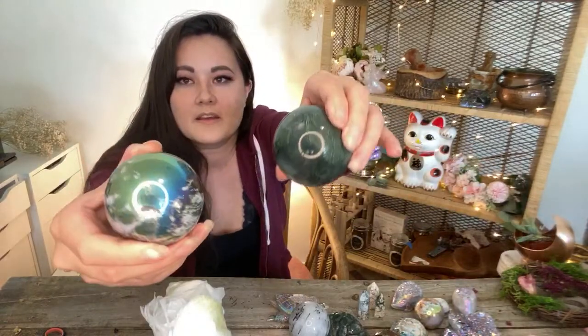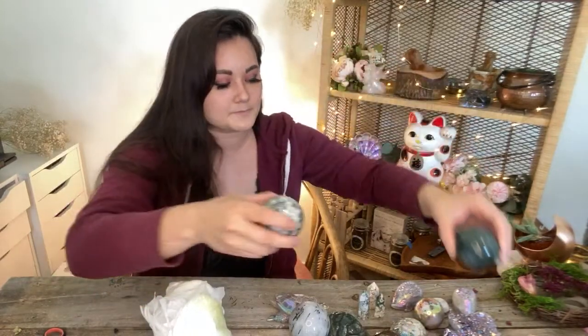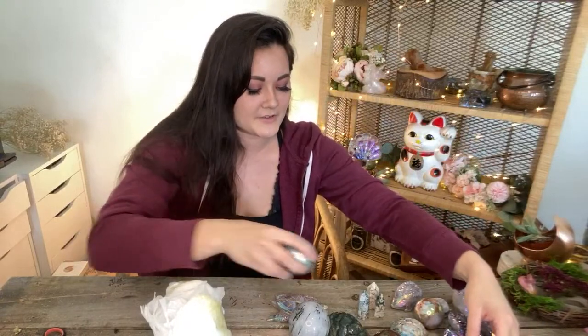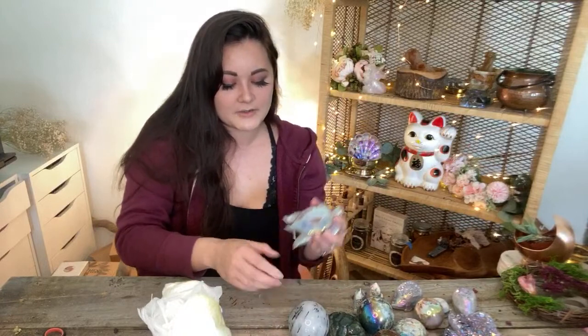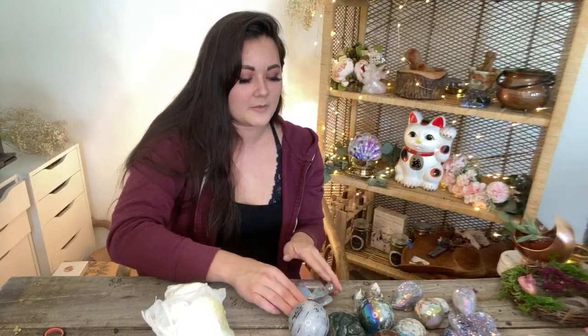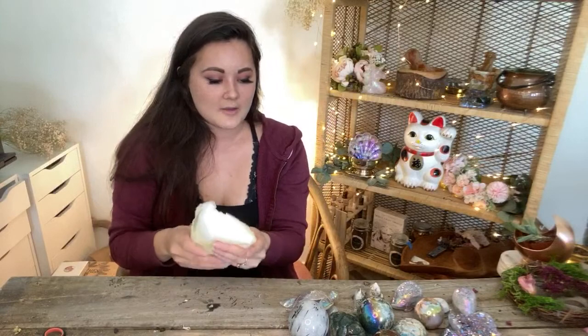Another moss agate sphere — and an aura sphere. Do you like the aura or do you like the natural better? I really like aura when it's on lighter surfaces because it doesn't look as rainbowy — it looks more gentle, like the angel aura look. Whereas if you get it on a darker piece it looks more oil slicky, which is still really pretty. But I really like it on lighter pieces.